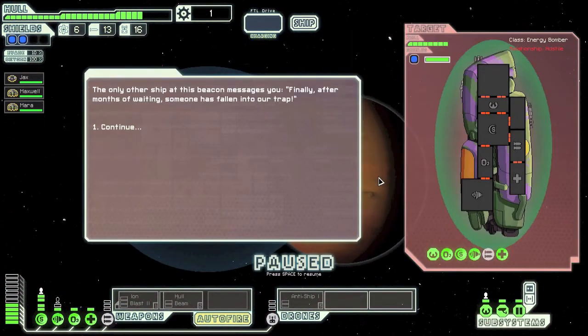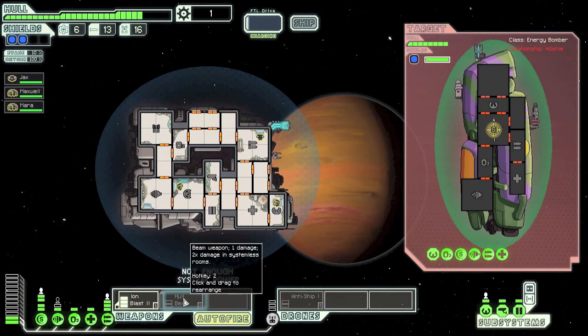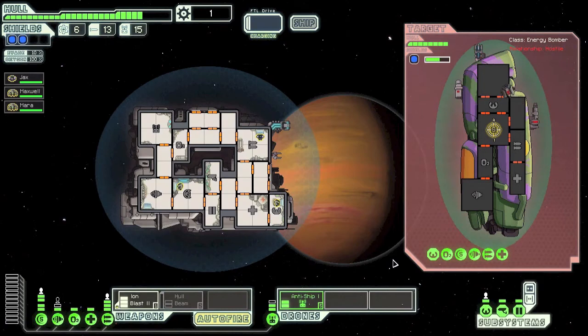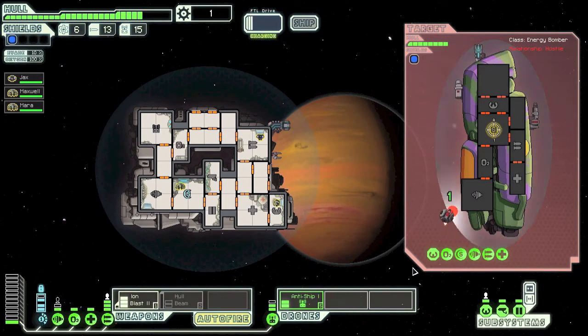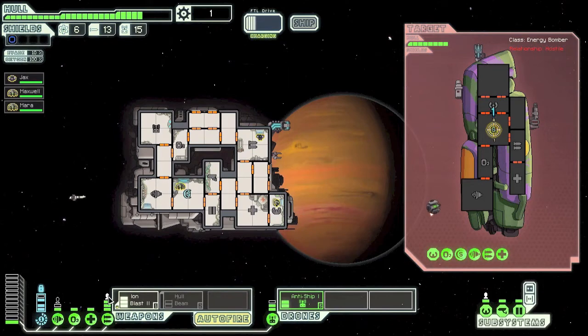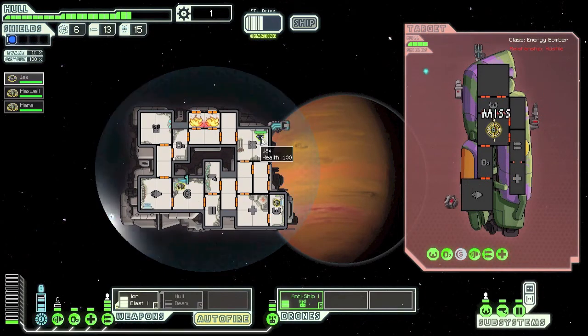We'll jump again — one more system. They had a trap all set up! We'll get the iron blaster aimed at their shields — not enough system power. Anti-ship, go! Whoa, we are taking a beating. Fires everywhere. I don't know what to do.